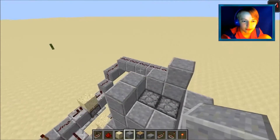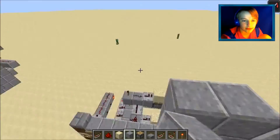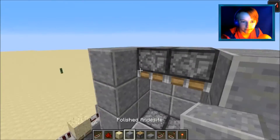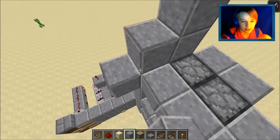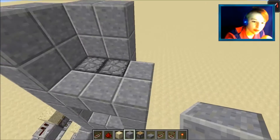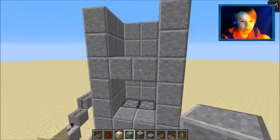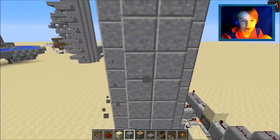Now you can move right onto the third one. If you just want to make this taller and add more floors you just need to expand it out. Add walls, and I'm pretty sure you know how to add the water elevator. Let's hook up this one — I'm pretty sure that's where the pistons are.